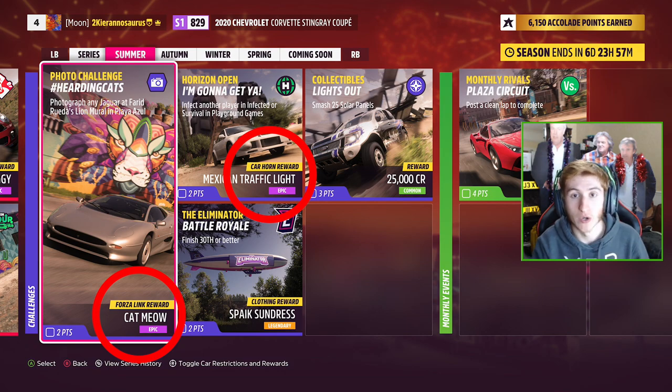It doesn't say this is a horn - it actually says it's a Forza link reward, but this is an error, it is actually a car horn. So the cat meow and the Mexican traffic light horns are two horns you can get today as of the 6th of January in Forza Horizon 5.